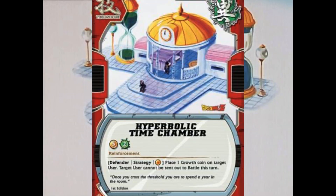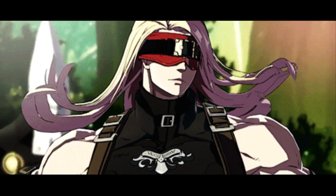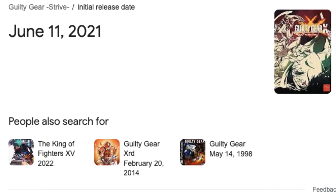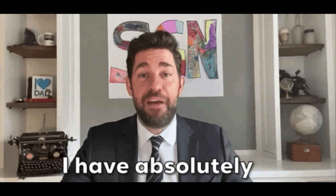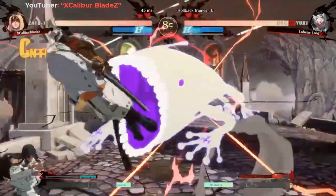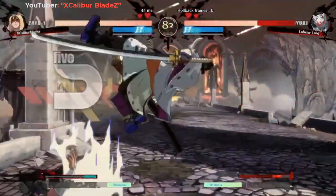Don't even leave practice mode. Don't leave the hyperbolic time chamber until you can at least scare yourself first. Zato is not a character you can just spam. You can spam him if you want to, but you're gonna make him look like garbage. Even though it's only day one, I'm calling out all the Zato players I just met online that don't know what they're doing, but it's okay. That's why I'm making a guide series on Zato.